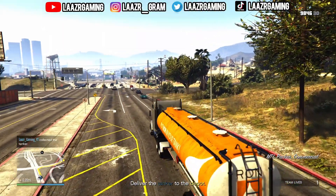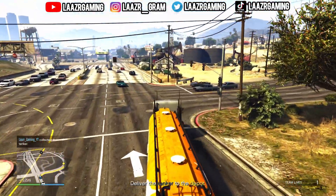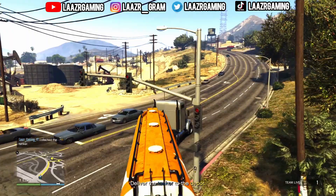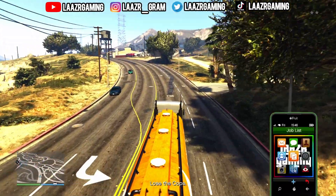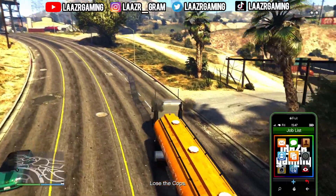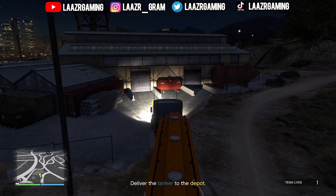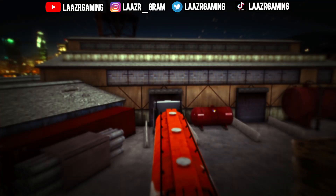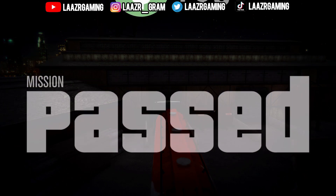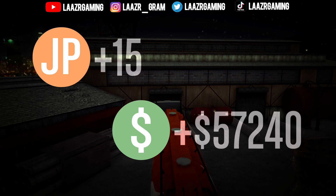From here you'll get a wanted level of only two stars, so simply drive into these ditches and wait about 30 seconds. The delivery spot for the tanker is less than one minute from where you steal it. For completing this mission, I earned an insane 50,000 along with a mind-blowing 9,000 RP for such an easy and straightforward method.